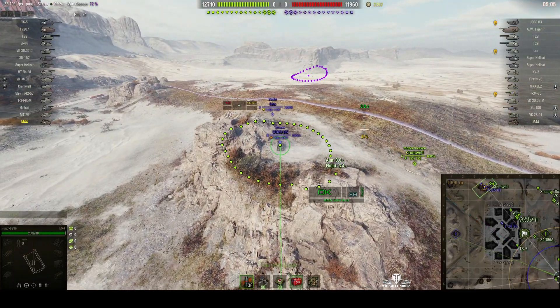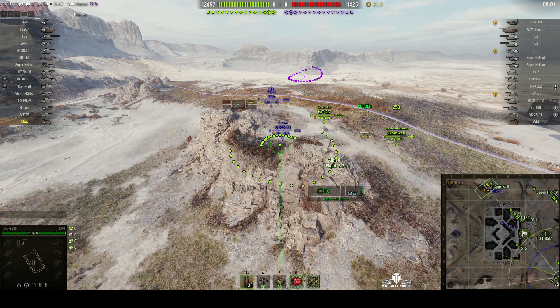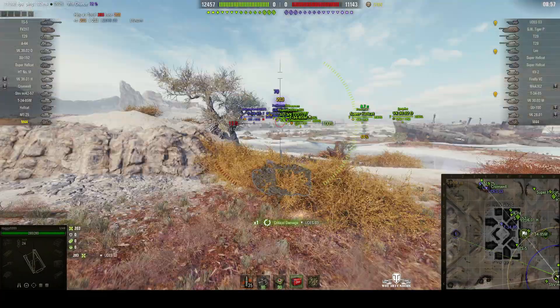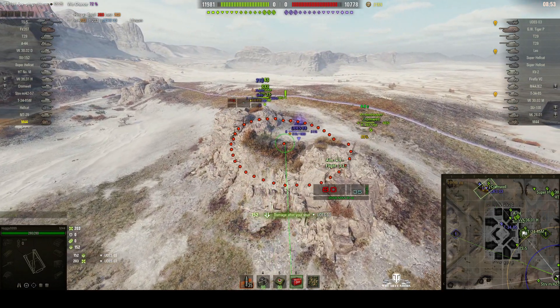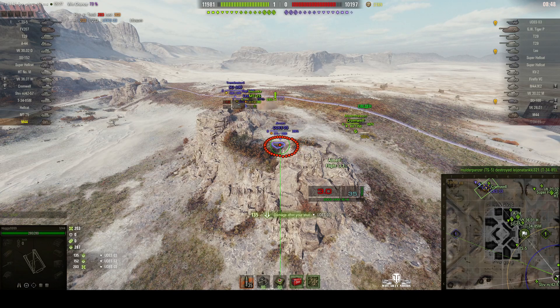His first target is a UDES-03 and a Leo who've gone right up on top of the mount on the north end of the map. Rounds out on the UDES — direct hit! 203! And you notice Hagi moved forward whilst he was watching to see exactly what happened to the shell, but he's avoided any counter battery.